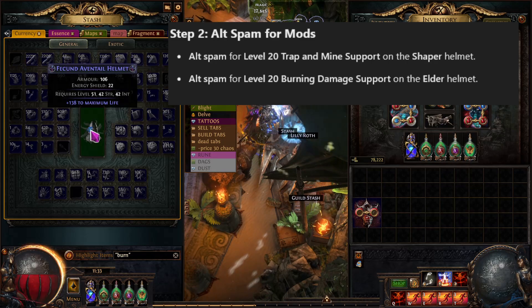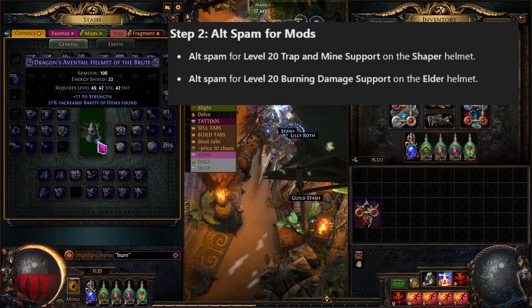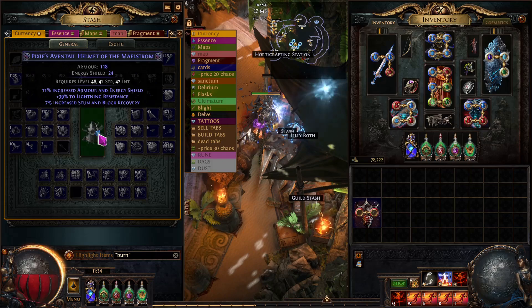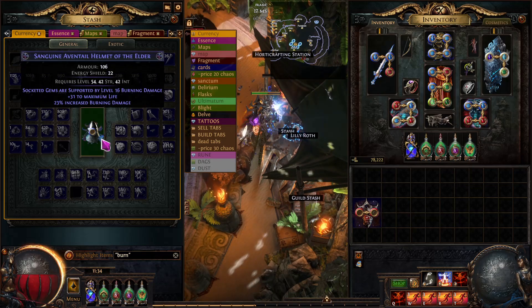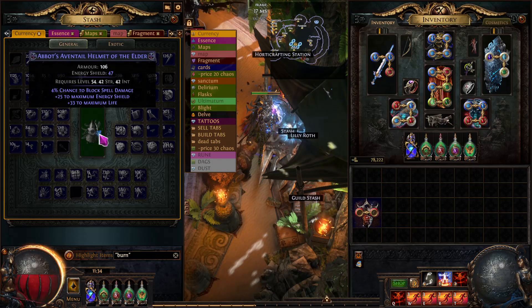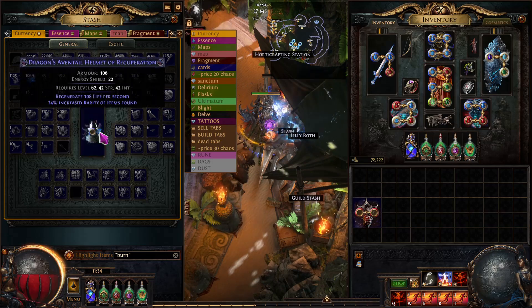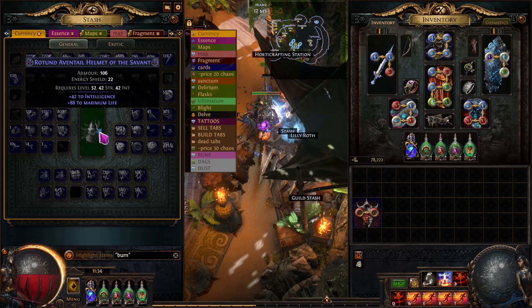Step 2. Now it's time to spam Alteration Orbs on both helmets. You're spamming for level 20 Trap and Mine Support on the shaper helmet — it's very rare and takes about 300 clicks on average. And you're spamming for level 20 Burning Damage Support on the elder helmet — it's less rare and takes about 100 clicks on average. Once you have your desired support mod, you need to use a Regal Orb and make the item rare.